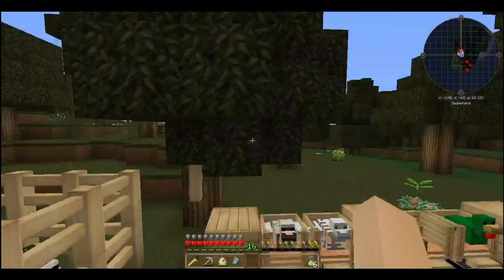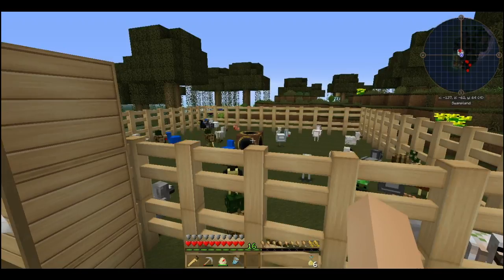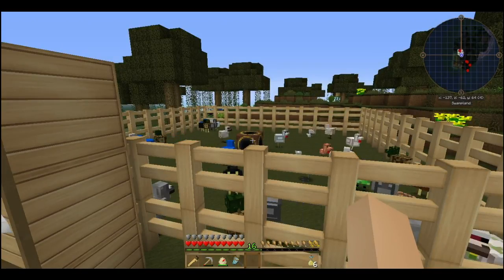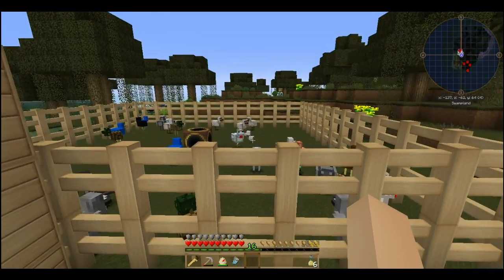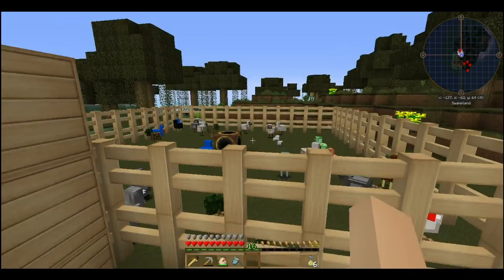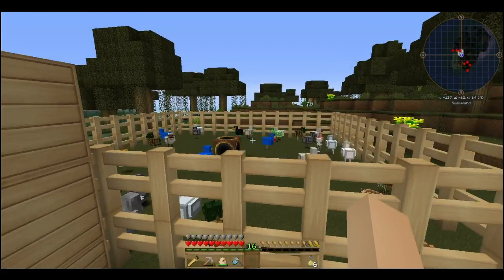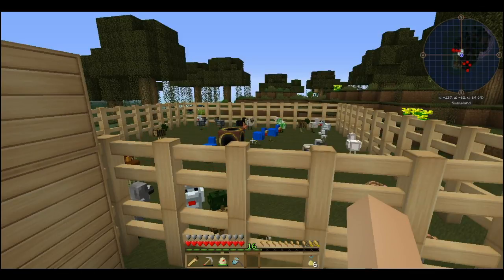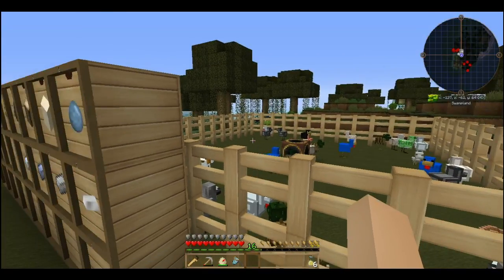In here I just made a huge pen for throwing extra chickens in — ones I didn't care too much about. I made a range collector from Actually Additions; this does not require power and will collect in a six-block radius. I am having some issues with stuff getting caught around the edges of the fence. I originally had it out one more block in every direction, and I thought maybe it was because the fences aren't really full tiles, so I brought it in one — but I'm still having the issue.